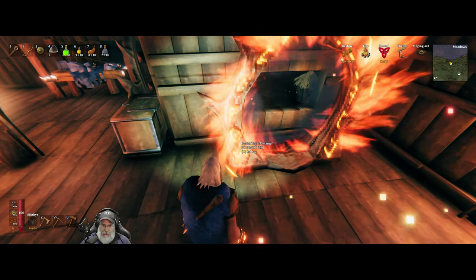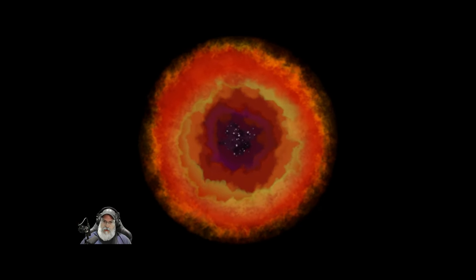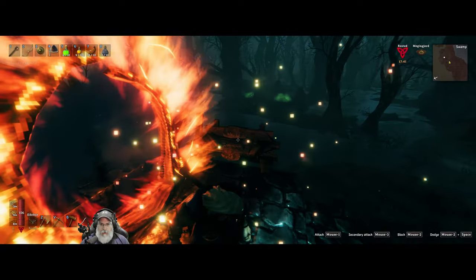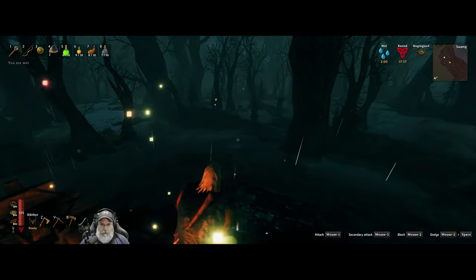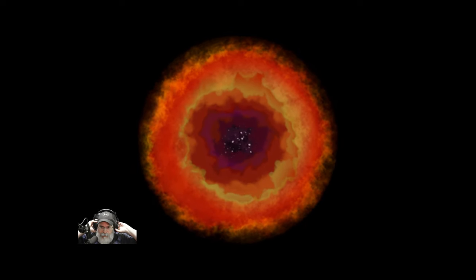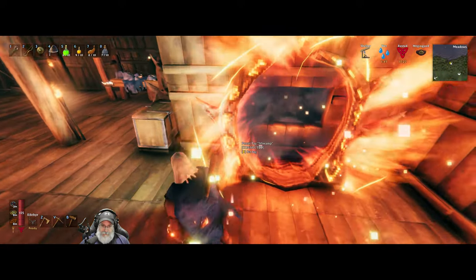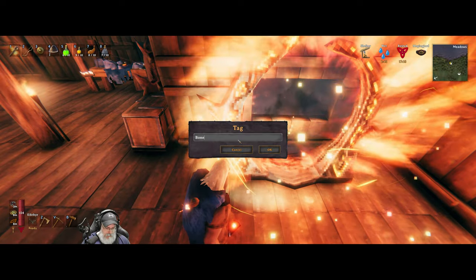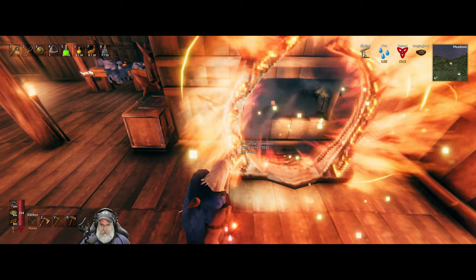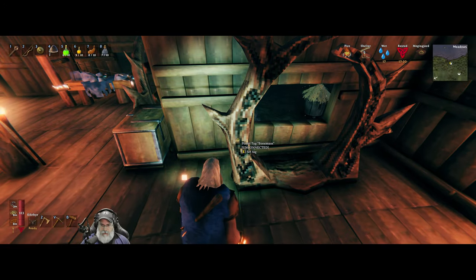Okay, it's morning. I'm going to change this portal — currently I have it set to one of those two crypts up in the swamp that I didn't mine out. I think I'm going to leave this portal here and reconnect to it later if I need to come back and get more iron, or give it to somebody else to connect to. So we're going to change this portal to Bonemass. Looks good — it reconnected. Alright, let's head on back.